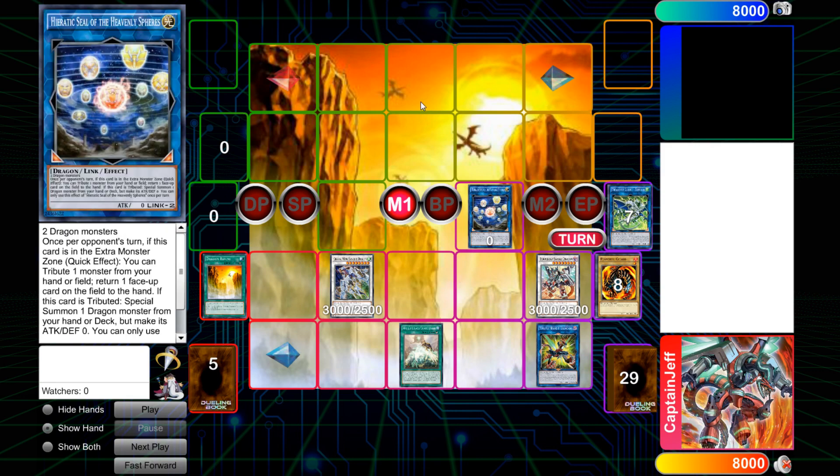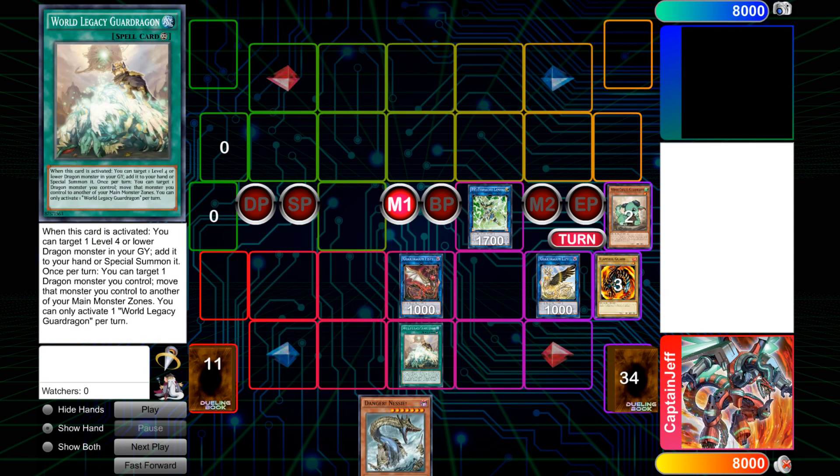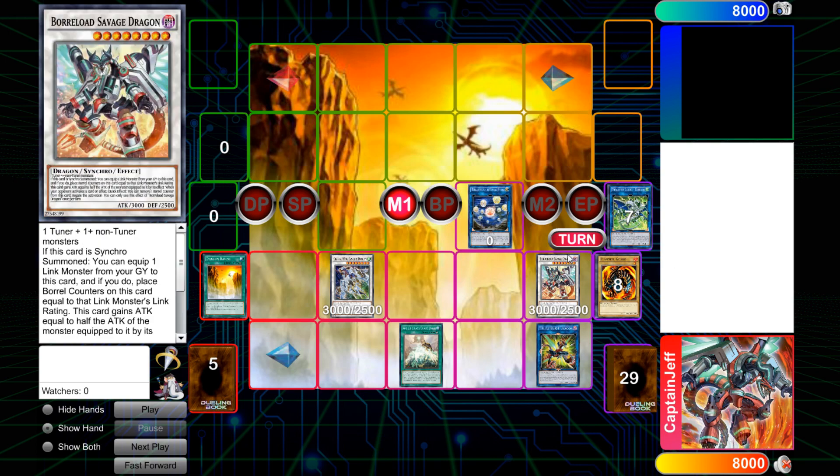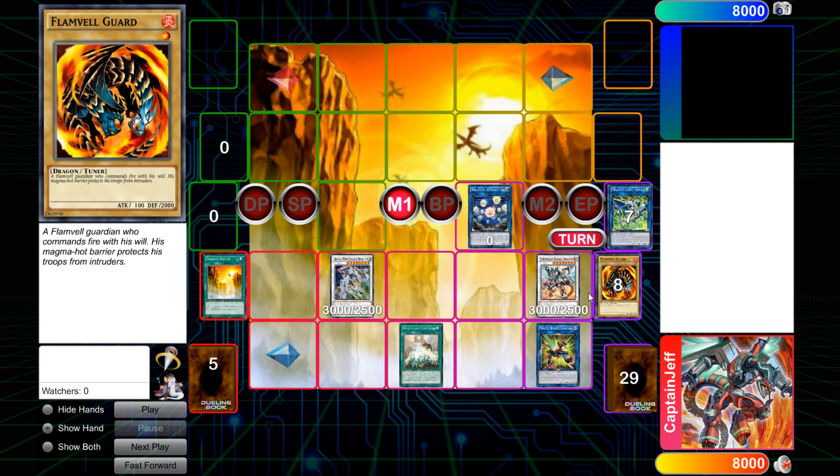Most of the time you really have to negate to get your combo through — that's why I think Dangers are very important in this deck. This next combo uses Oviraptor and Nessie to showcase why Dangers are very useful, because you can make this end board but a little bit better with the setup in your graveyard.